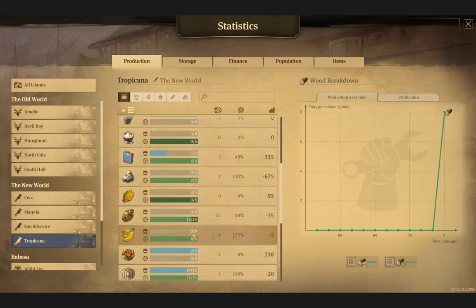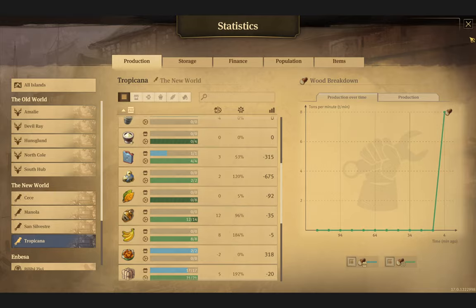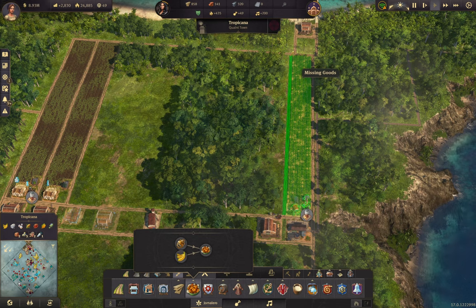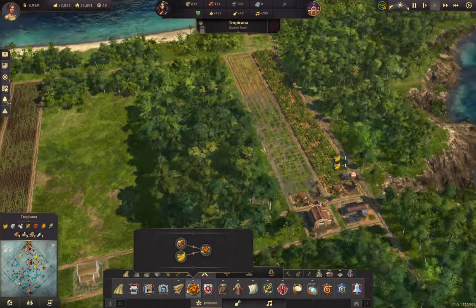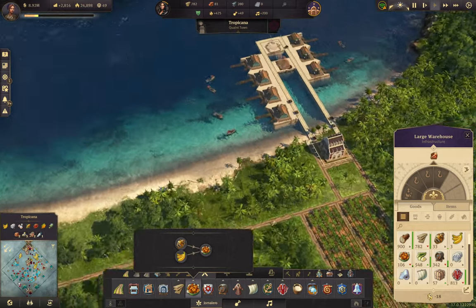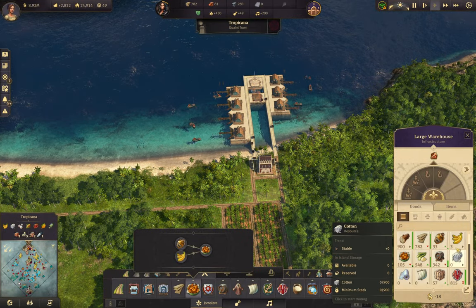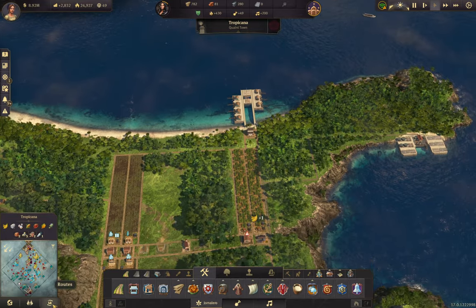All right, Mr. Bananas — what we got here? We're making eight with that one farm. Those six need 14, okay, so just one more. Let's do it again. Go ahead and make you a big daddy warehouse. Okay, so now we'll need a minimum here. Now we need to make a route.